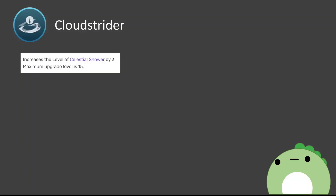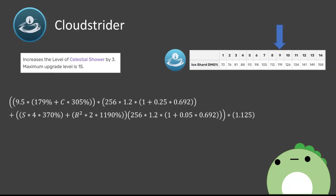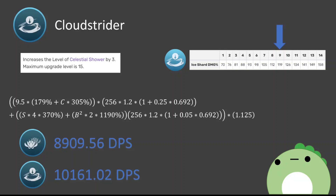Moving on to Ganyu's constellation 3, Cloud Trider, we get an increase in her burst level by 3. We just use the talent level 9 of her burst instead of talent level 6, which means she now deals 119% damage per icicle. Since we assume every enemy will be struck by about 10 icicles, especially in a 5-enemy cluster, this bumps the total damage percent up to 1,190%, altering our equation accordingly. Against the ideal cluster of 5 enemies, this will deal 10,161.02 DPS. Compared to C2 this is a 14.05% damage increase, and compared to C0 it's a 31.56% damage increase. Overall, it's just a solid stat boost — it doesn't really change the gameplay or anything.